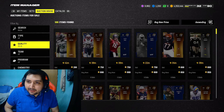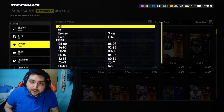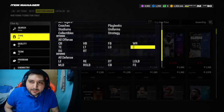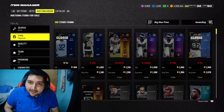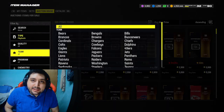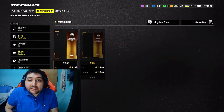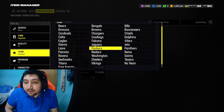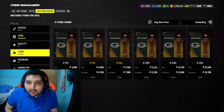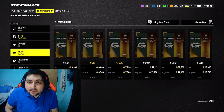You just need to buy three gold cards — doesn't matter what overall. Try to get them for at least under $1K. They're going for roughly about 700 coins, so you'll be spending about 2,000 coins total. If you check the playbooks on the auction house, you'll notice they sell for roughly close to $5,000 at the minimum. All you need to do is buy the cards, post them on the block for eight hours, and they will sell.